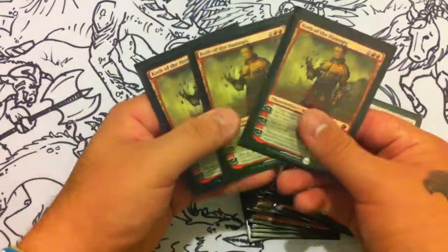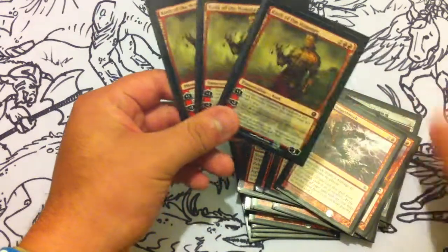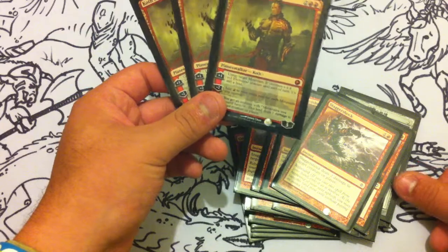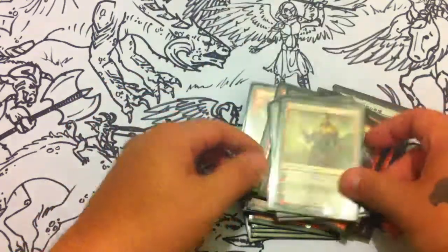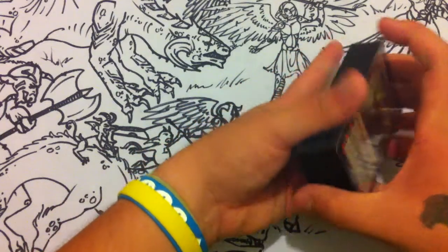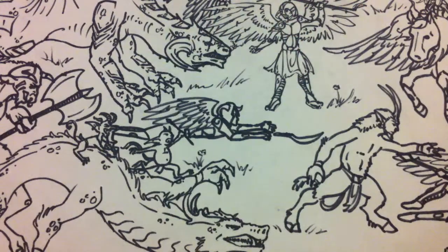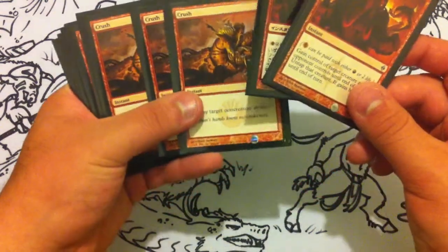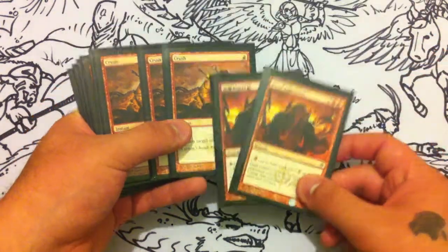For the three-drops I have four Staggershocks, and then three of another card — I was running four but it just makes it too heavy in my opinion, so I'm just using three. For the sideboard I have two Act of Aggression, which is great.